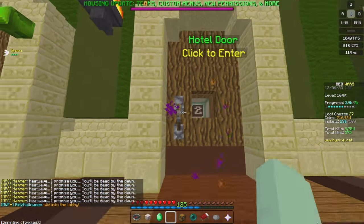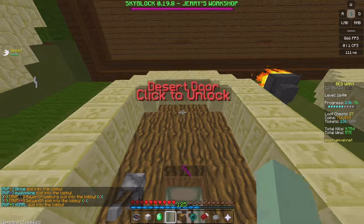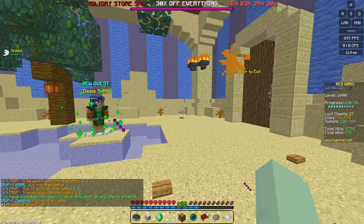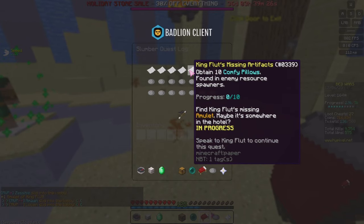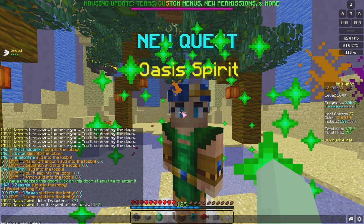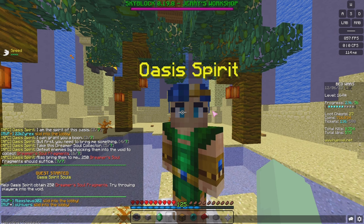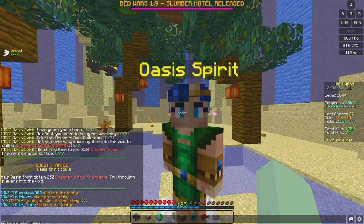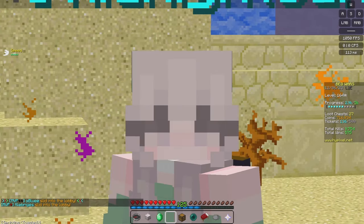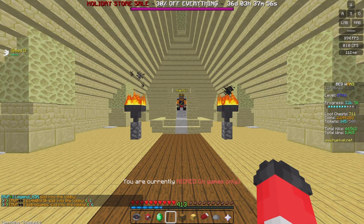That quest is done so you don't need to go into door 2 anymore. If you have another 100 tickets, go to the other side of the building and open door 3 - the desert door. To the left inside is the amulet of King Flut, which is part of your King Flut mission artifacts quest. The Oasis Spirit says: 'Take this dream cell collector. Defeat enemies by knocking them into the void to collect dreamer's soul fragments - 250 should suffice.' So you need 250 void kills for this quest.